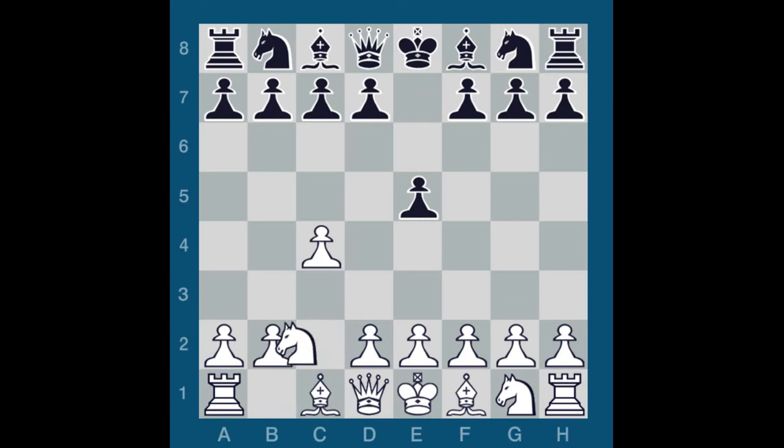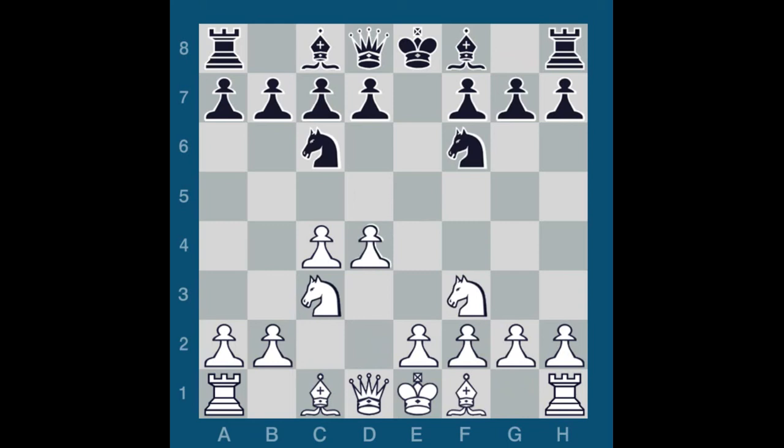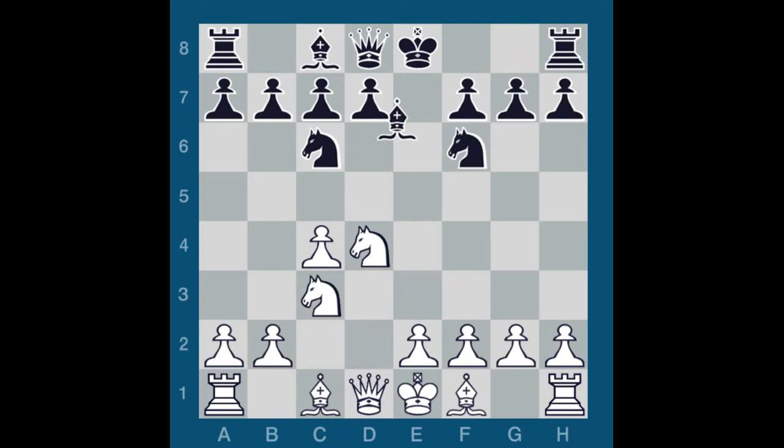E5, Knight C3, Knight F6, Knight F3, Knight C6, D4, E takes D4, Knight takes D4, Bishop B4, Bishop G5, H6, Bishop H4, Bishop takes C3 check. We are still in theory at this stage of the game. My plan is to saddle 9K with weak, isolated, doubled C pawns. 9K's plan should be to utilize his bishop pair and space advantage to put pressure on my position.